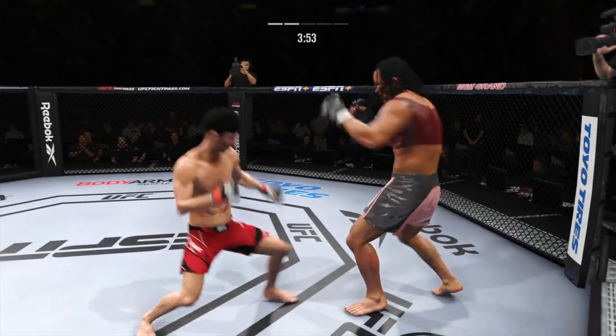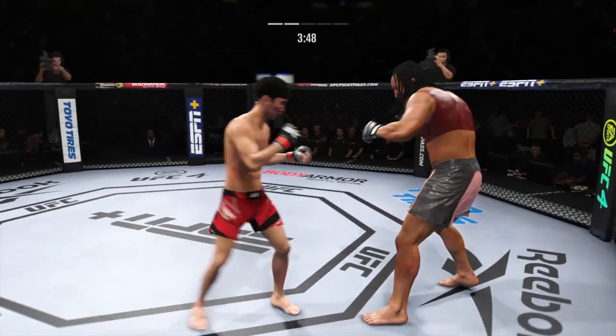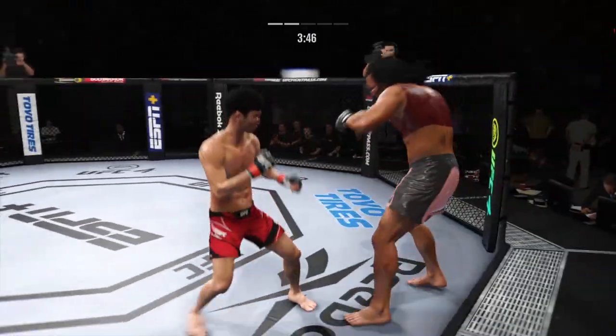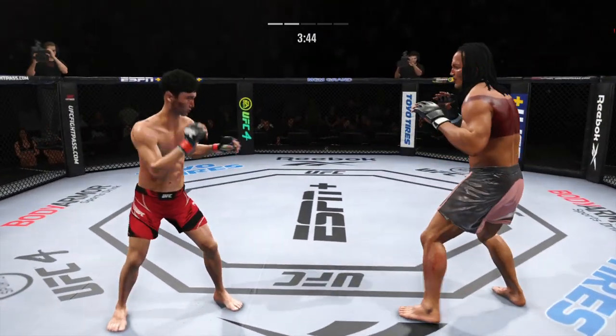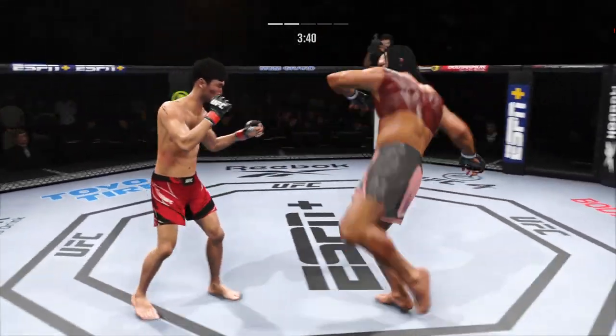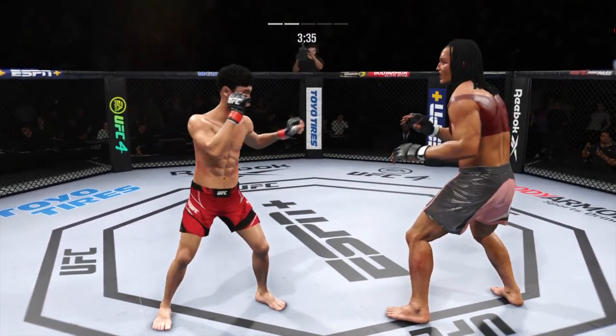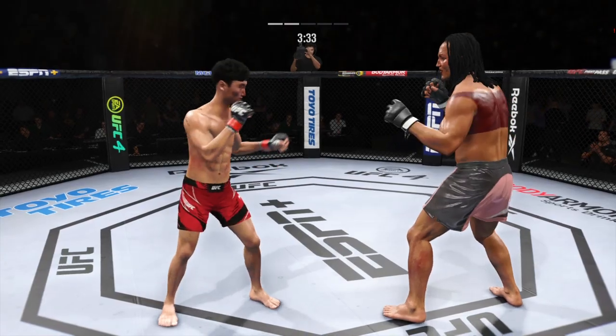He landed a beautiful straight punch there. He's got an edge in reach and certainly is making it count in this one. He connects there — pretty nice punch. Great job finding the range to land those punches. Joy gets touched by that kick right to the body — nicely done by the opponent. It doesn't take much for the redness to start. Look at the left side of his body — nasty.